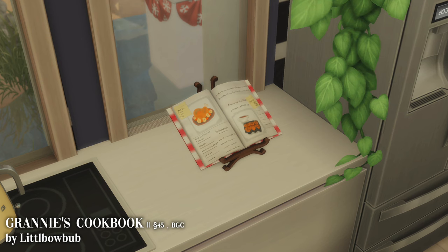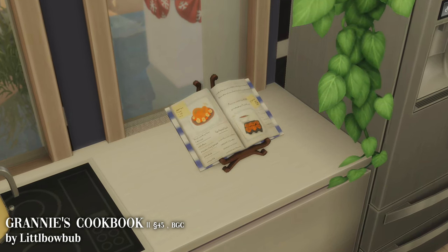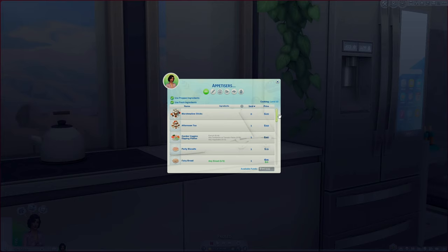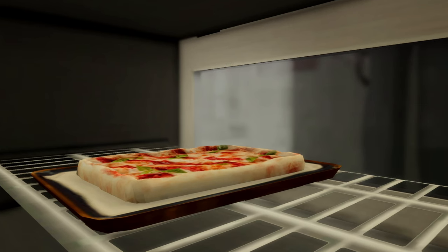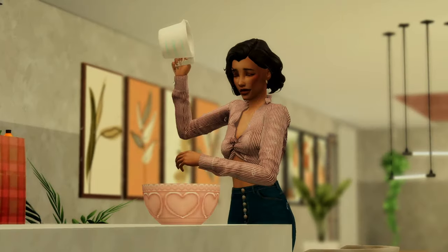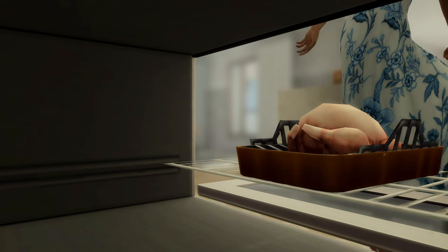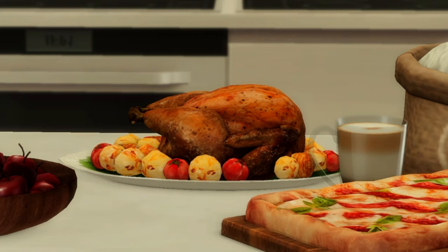Next up is another mod by Little Blow Bub — Granny's Cookbook. This is a very well known mod in the Sims community and honestly one of the best mods I have installed. It's a cookbook full of custom content recipes made by the same creator, and it looks 10 times better than standard Sims 4 food. The book comes in plenty of different swatches, requires the Homestead Helper mod, and you can download the recipes in bulk or individually. Look at this roast chicken — it looks stunning.